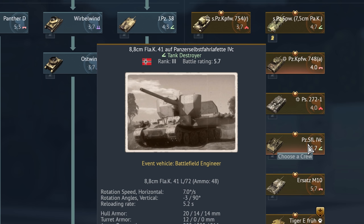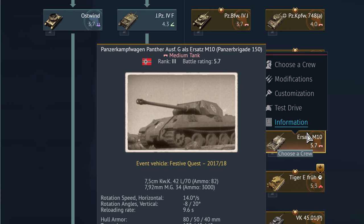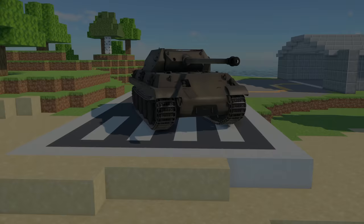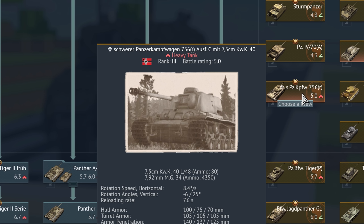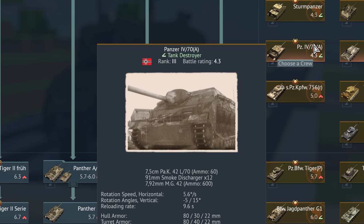This is the 8,8 cm Flugabwehrkanone 41 auf Panzer-Selbstfahrlafette 4C, also known as the Versuchsflugabwehrkanonenwagen. Hmm, this Panzerkampfwagen Panther Ausführung G als Ersatz M10 Panzerbrigade 150 looks remarkably like an M10 Wolverine. This is the Schwerer Panzerkampfwagen 756 Russland Ausführung C mit 7,5 cm Kampfwagenkanone 40.